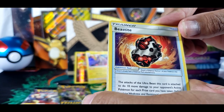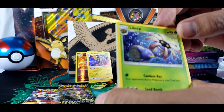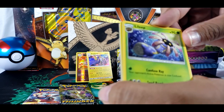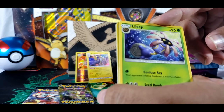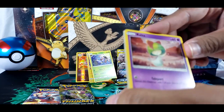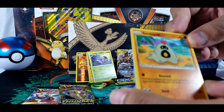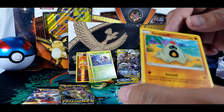Beastite? He's on Nihilego — oh, he is! That's actually pretty cool. Ralts. And Sableye. But this time, we know what that Krabby was.